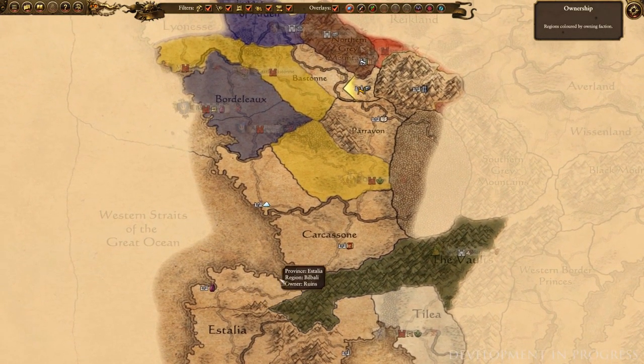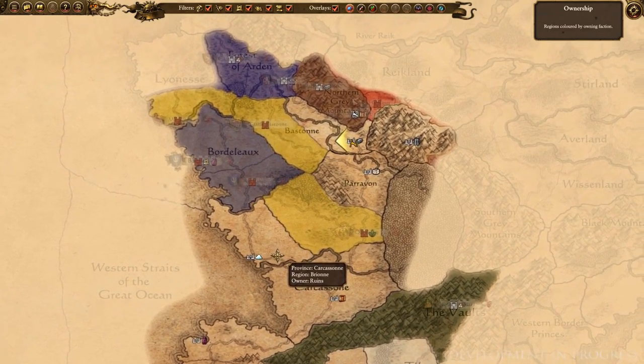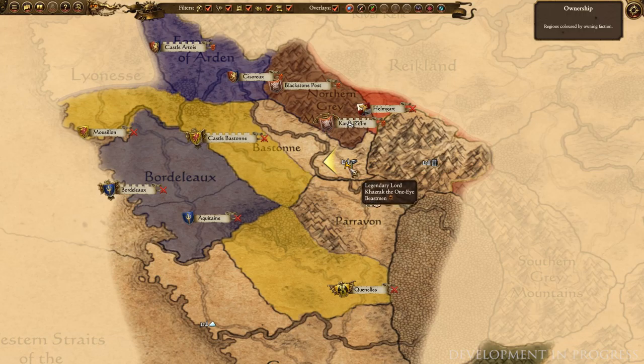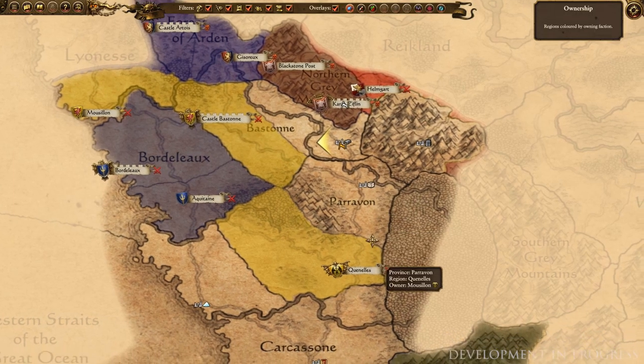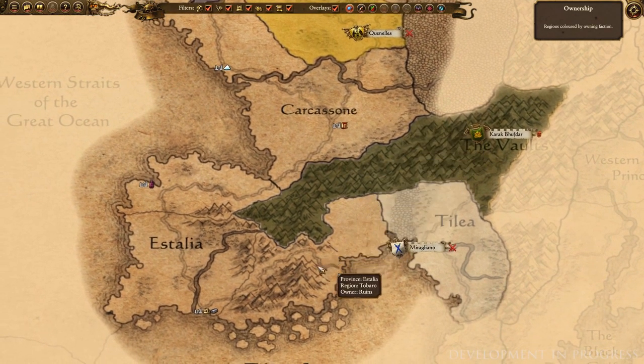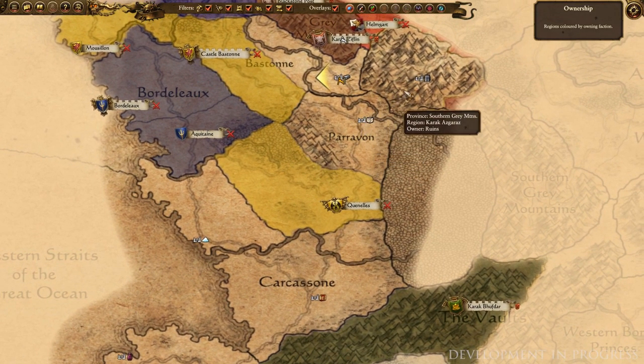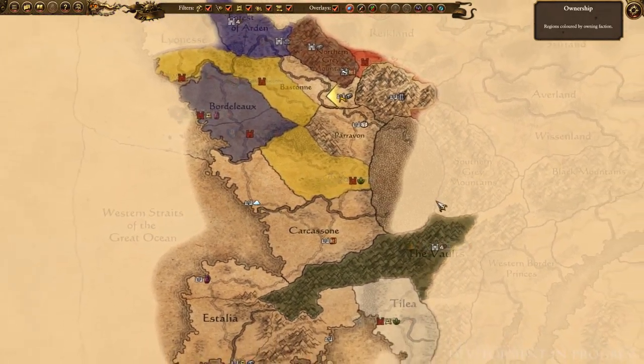The Beastmen are a horde faction of course, and we started out with two hordes in play, though we've already had one wiped out in our war with Estalia, so we're down to Khazrak and his beastly followers. After exacting revenge and smashing Estalia to bits, we move north into the lands of Bretonnia, where we've been levelling up Khazrak and improving his horde infrastructure by raising minor settlements. However, the furtive fiends of Mussillon have been taking advantage of our rampant razing and have quickly recolonised many of the ruins, so they're next on the hit list.